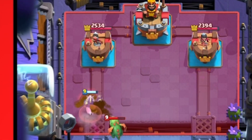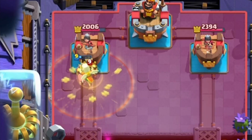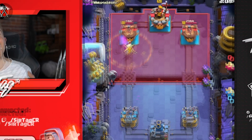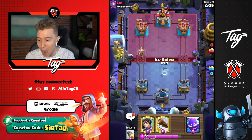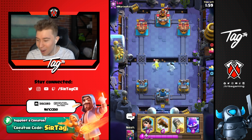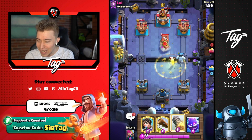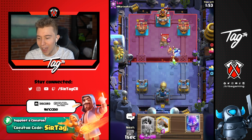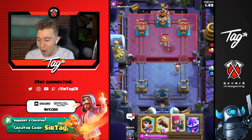Because he doesn't have tornado in cycle, we can pull back the baby dragon with a hog rider and get so much damage from our tower on top of it. It's looking like elixir golem but it still could be graveyard with tornado. Hog rider hammers through — we're now in the damage lead and I can ice golem kite to the opposite lane. The battle healer is going to get devoured by the tower, and we can go in for an electro spirit.